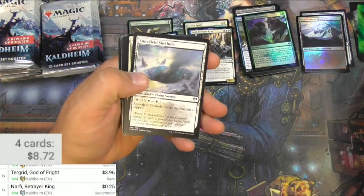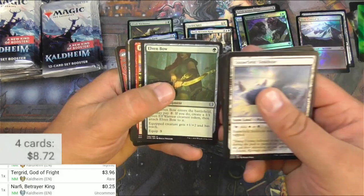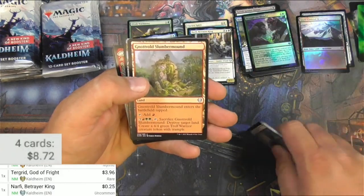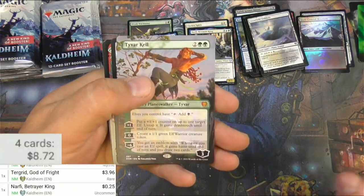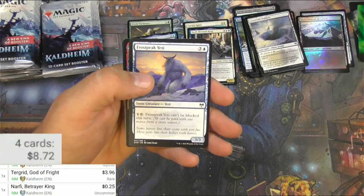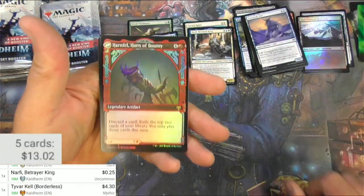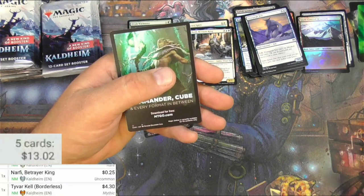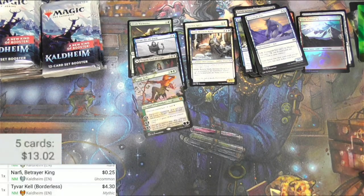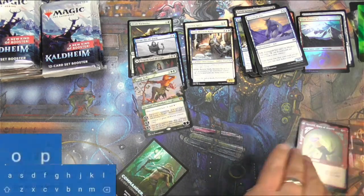Path to the World Tree — I definitely want to pull some lands out of here too. I think there are Pathways and I definitely want a Faceless Haven. We've got Tyvar Kell, the borderless version. I don't really play elves but maybe I will now. We got a yeti, Harnfell Horn of Bounty — showcase foil, that's cool. The scanner is very finicky when it comes to foils, so we've got to add that manually.